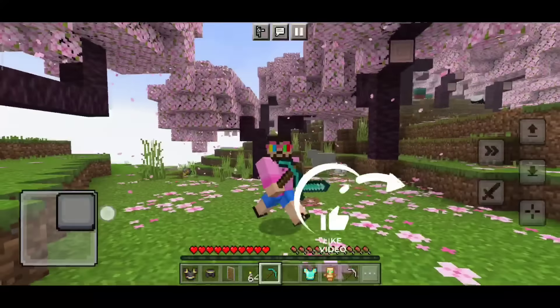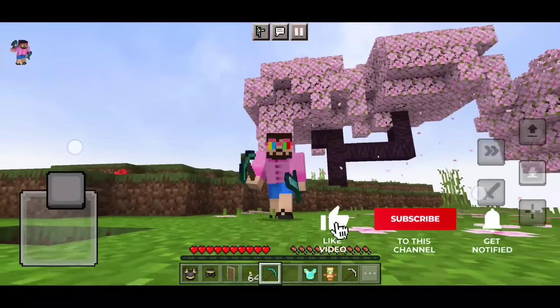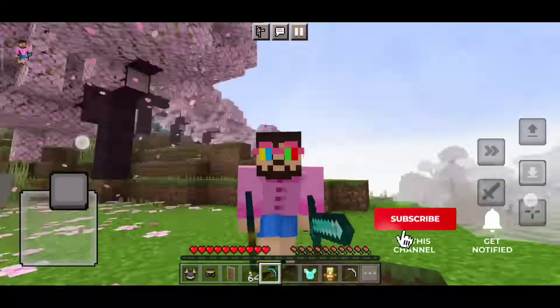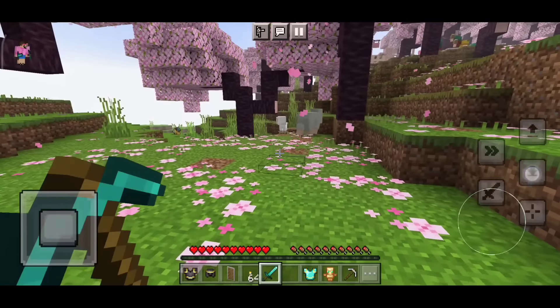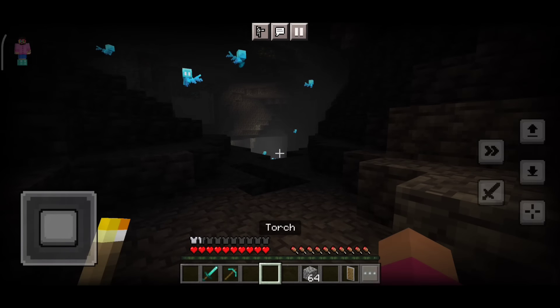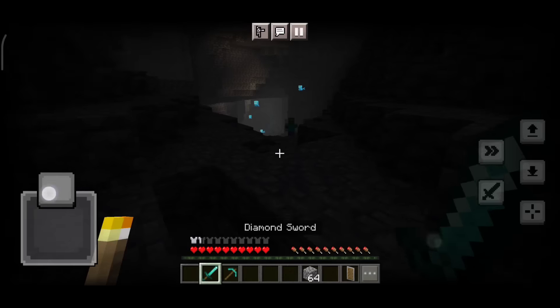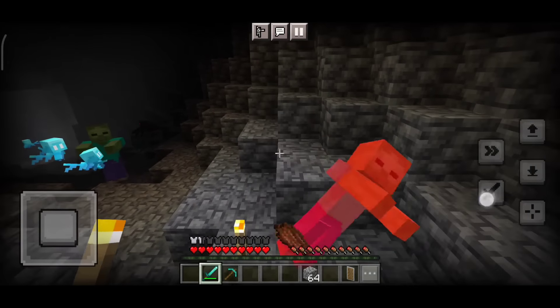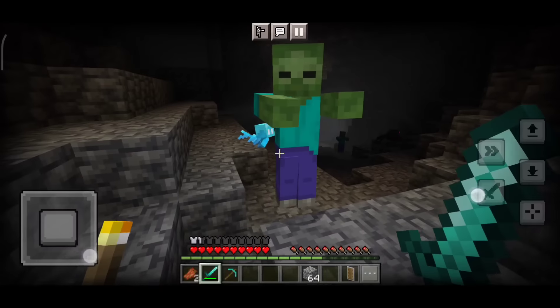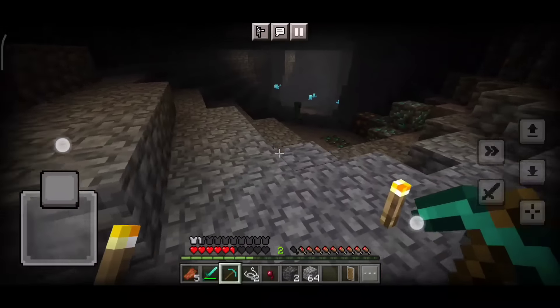Hey guys, I have a new Minecraft video, and finally — Minecraft Pocket Edition has added the off-hand items option. With one click you can place items just like in Minecraft Java Edition. You can place torches and interact with mobs easily.